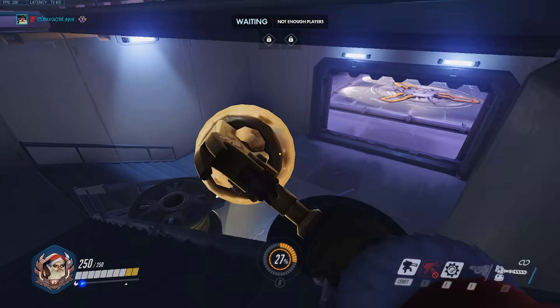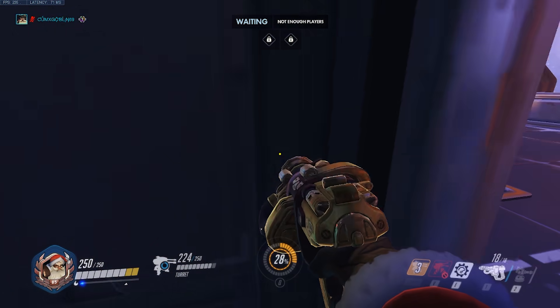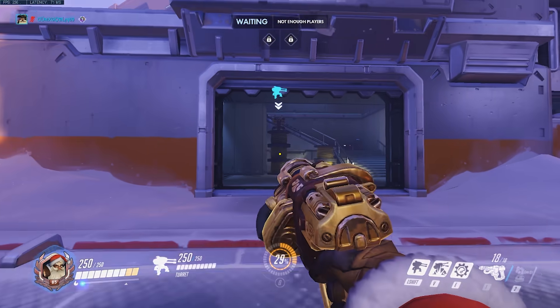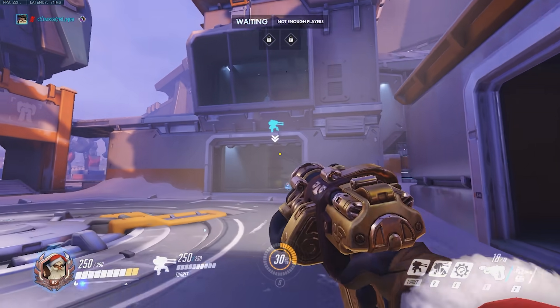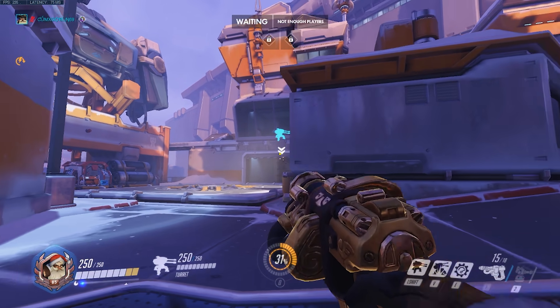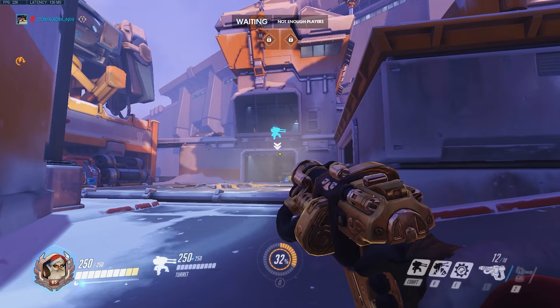On Volskaya point A I put my turret above the mega. It allows my turret to see the entirety of the point, and when the enemy team shoots back at it, it's in a very dark corner where they can only see about half of the turret clearly. This spot allows your supports to hold in the mega room a little bit safer. When I play with this turret I generally play in the hallway above the turret, using the right high ground and the windows to spam shots from above.